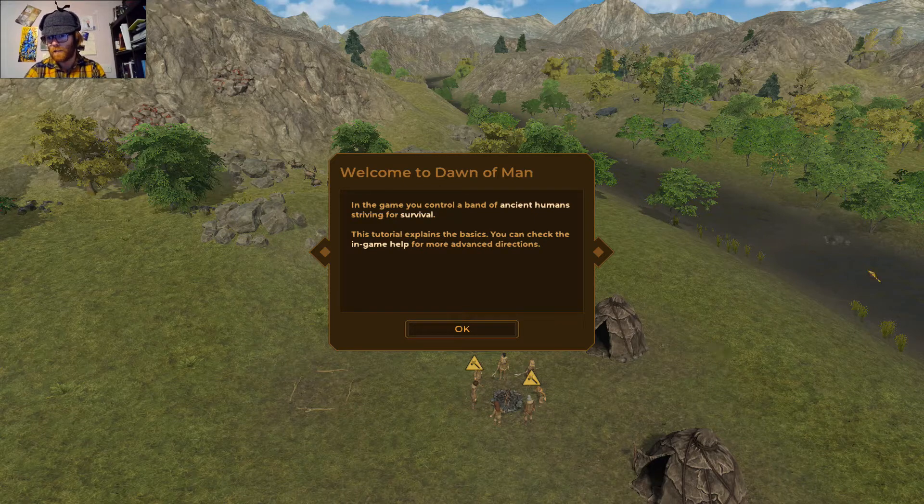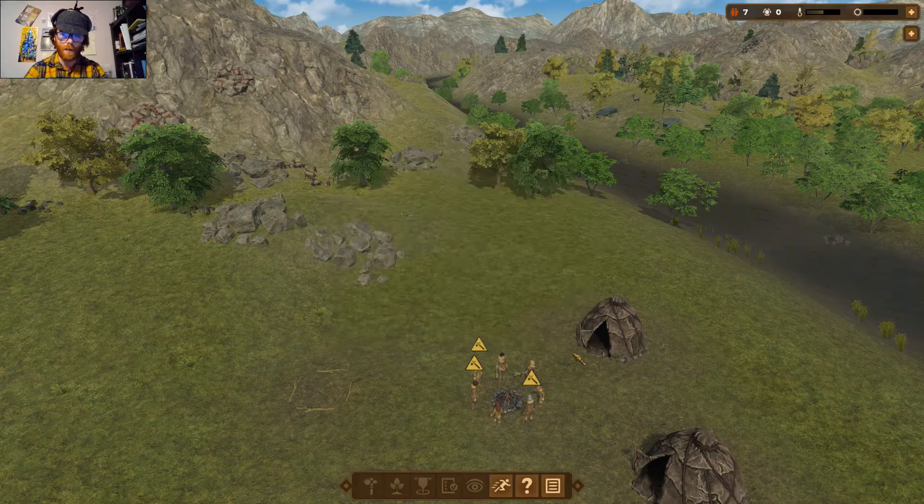We can hopefully get a chance to look at those details more closely. Welcome to Dawn of Man. In the game you control a band of ancient humans striving for survival. This tutorial explains the basics, and you can check the in-game help for more advanced directions.